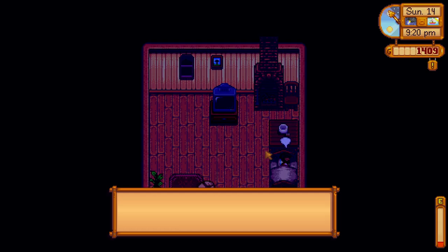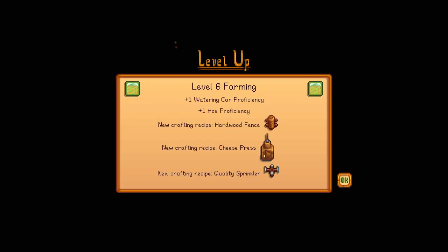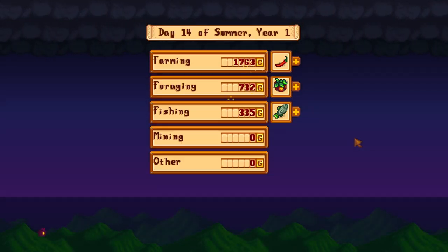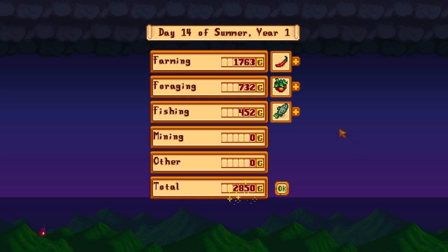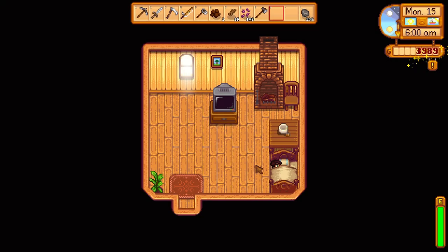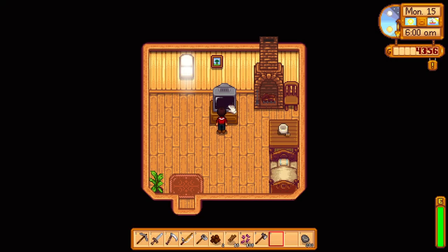Okay, what did we get here? Watering hole proficiency, the cheese press, and quality sprinkler. I got one quality sprinkler as a reward. Quite a bit better — it does like eight tiles around the center, I think.